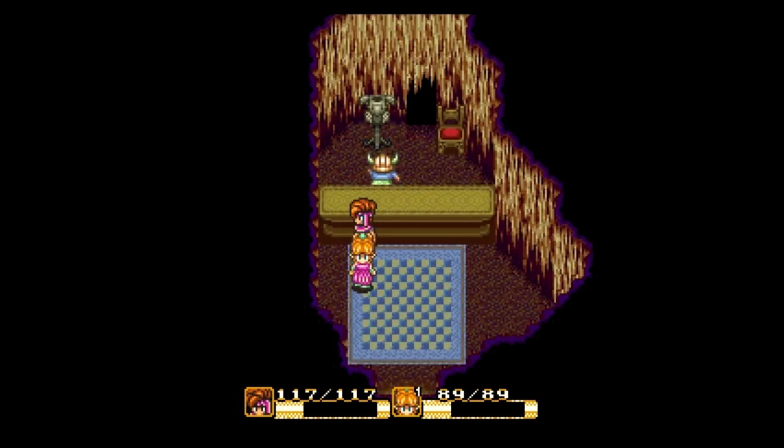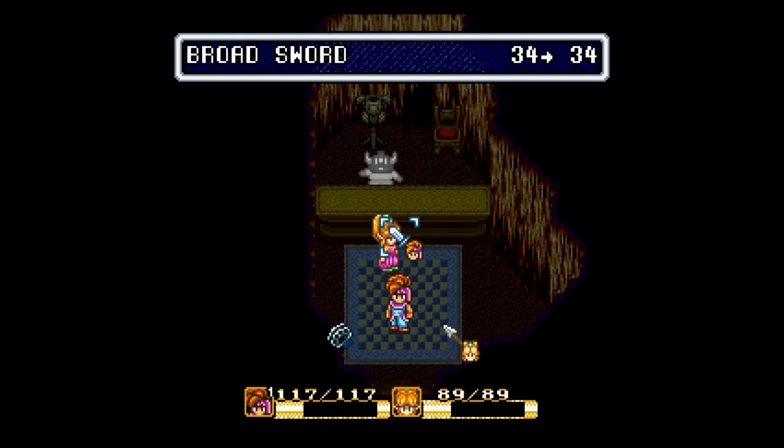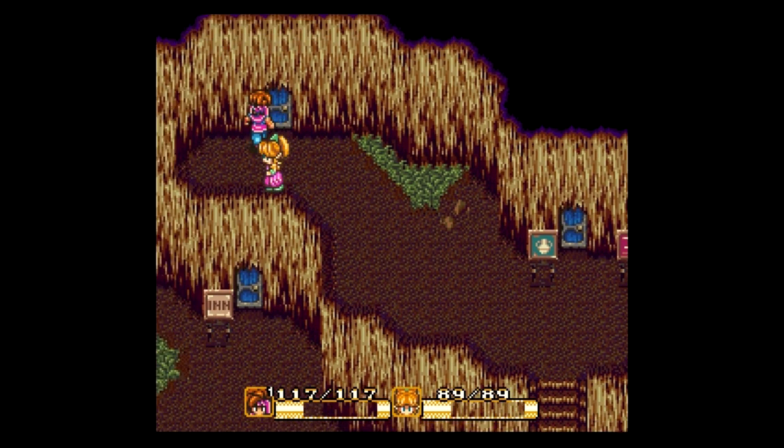Done. I'll sell everything I don't need and we're ready to move on. I should mention that the Mana Sword has now become the Broadsword because Watts fixed it up for us. The spear and knuckles are the same for now - we'll see if we can do something about that later. You can't upgrade weapons in this game otherwise.